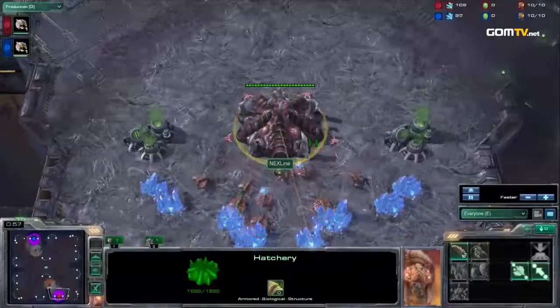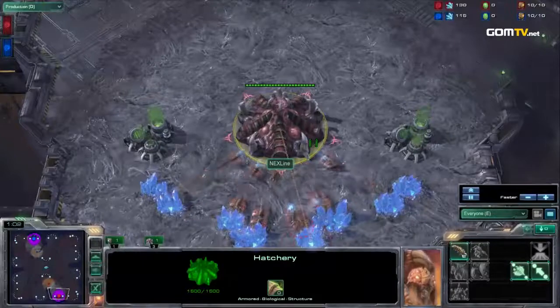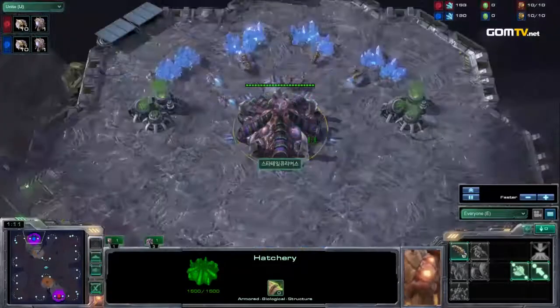We are ZVZ on Antigua Shipyard. Down at the bottom of the map in the red is going to be our Zerg player from the team Zanex — it is Zanex Tsuhoshin, or Lion, depending.